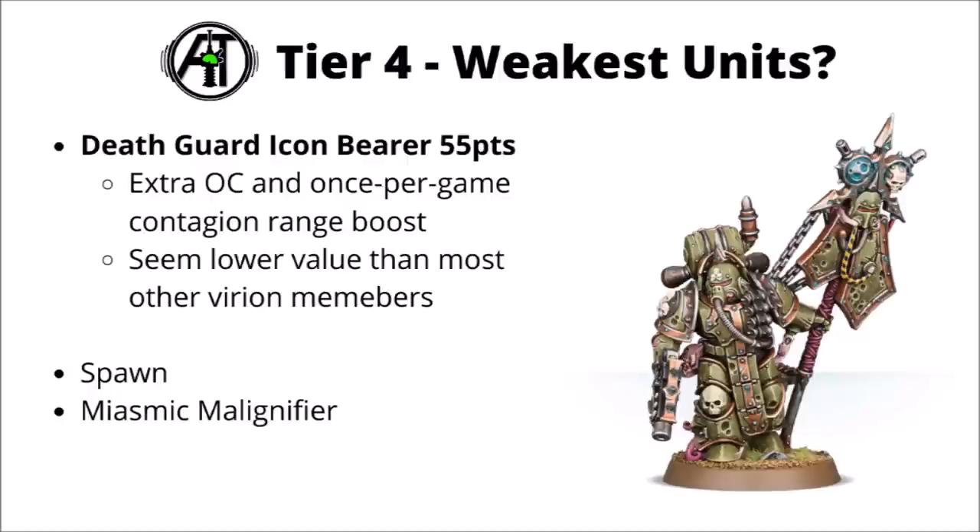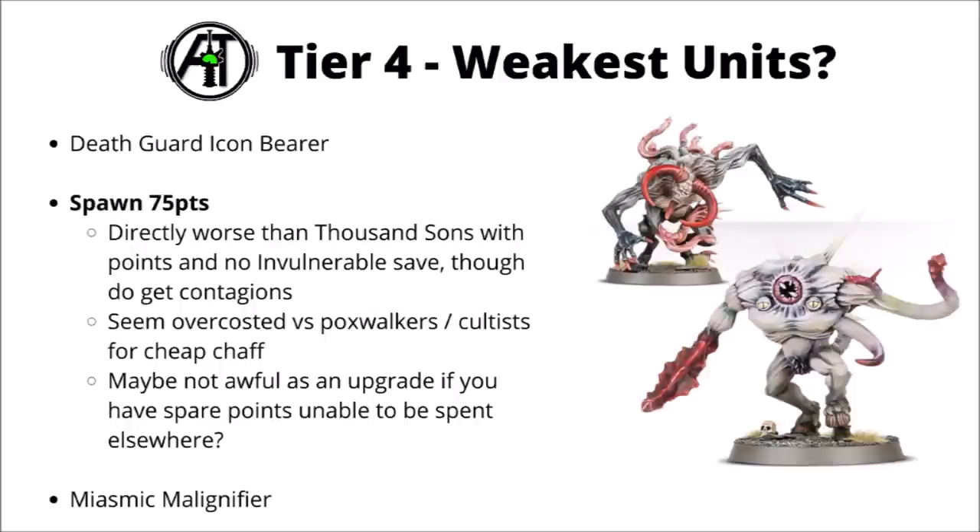First up, a few units I'd probably rate as weaker than most: the Death Guard Icon Bearer, Spawn, and Miasmic Malignifier. These were voted as some of the lowest by you guys, and I would admit their use seems a bit limited. The Icon Bearer for 55 points gives you two buffs — extra objective control to your unit and a once-per-game contagion range boost. Not completely useless, but there are far better Virion members for Plague Marines for 55 points. I just can't see them being taken over things like the Foul Blight Spawn, Putrefire, or the Tallyman.